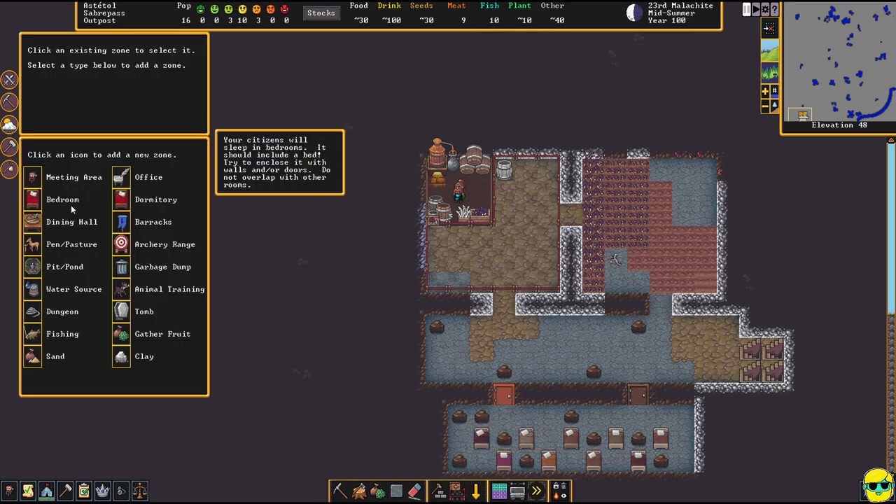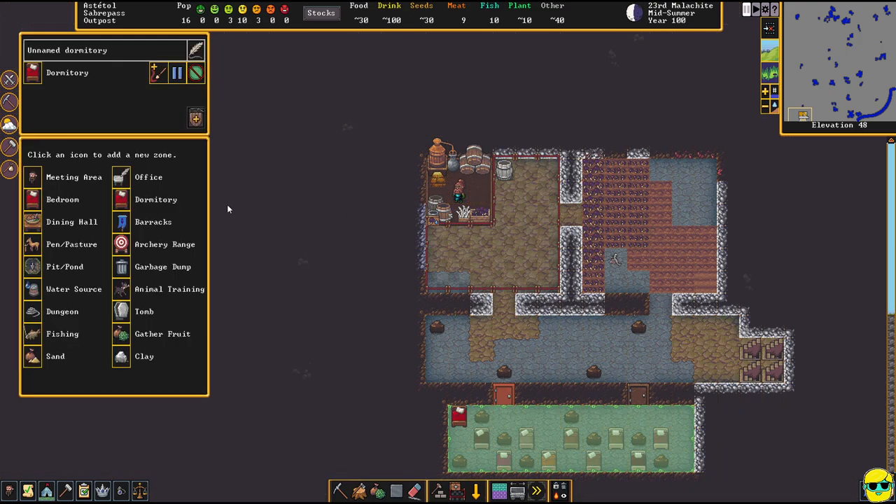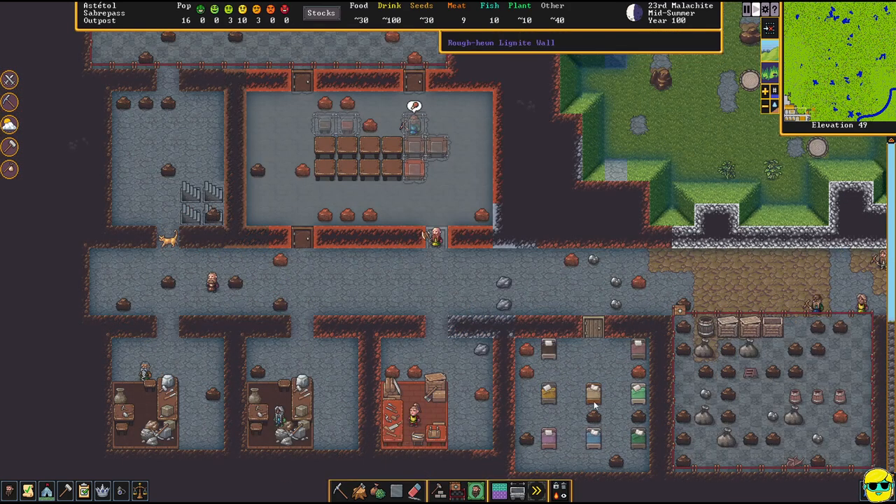Going to zones, we'll designate this as a dormitory and accept. This is another dormitory so now everybody has a place to sleep. Going up and unpausing the game.